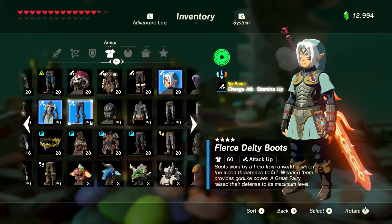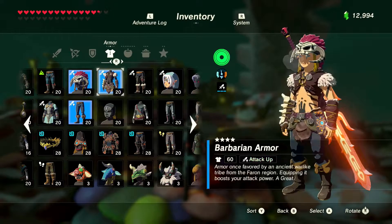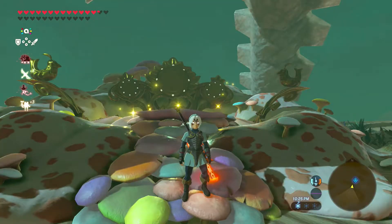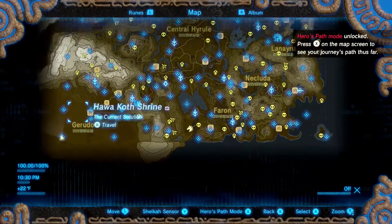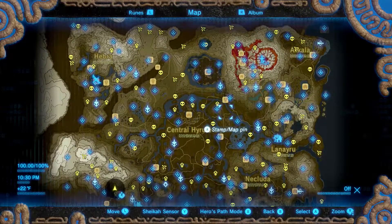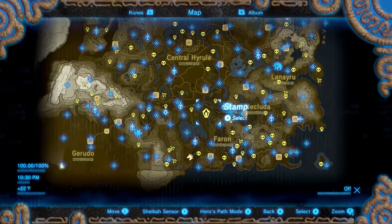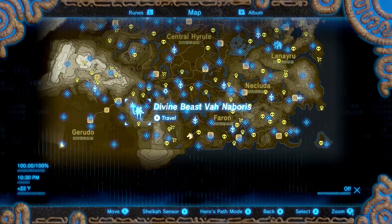I like that the Fierce Deity set actually gives us another option other than the Barbarian set for the same attack boost. That's just nice having options. The first thing we're gonna do to get information — and I've marked all of the boss-type creatures: all the Lynels, all the Hinoxes, and all the Taluses are all marked. Didn't mark the Muldugas because don't need to — there's only four of them and they're not hard to find.